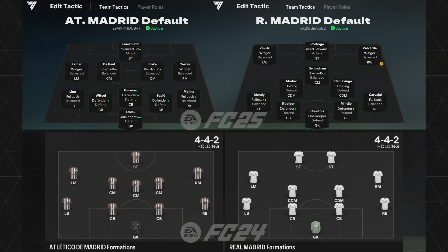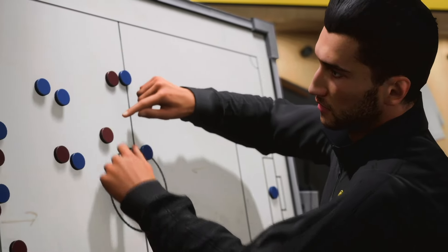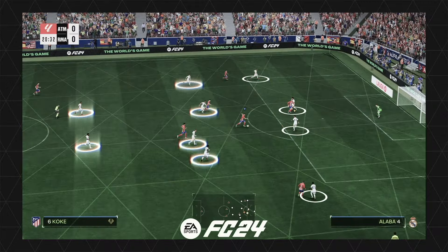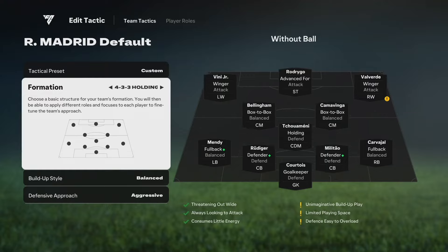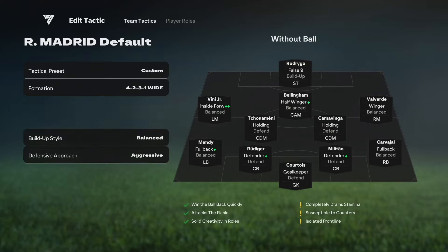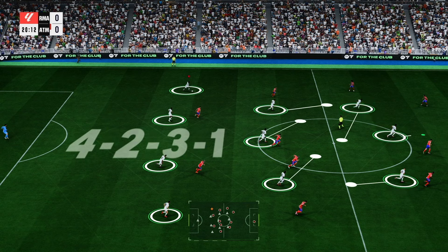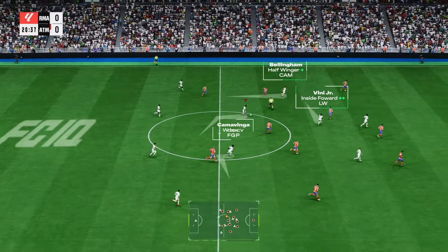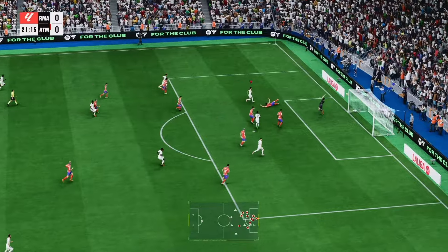Something we're excited about this year is that FCIQ can be used to easily emulate a favorite manager's tactics. For example, instead of a traditional 4-4-2 that might feel static or disorganized, you can set up your team in a more fluid, balanced style that might alternate between a 4-3-3 and a 4-2-3-1 — something close to what you might see under Ancelotti at Madrid. As you can see, Real Madrid have dominated possession. That is truly special!